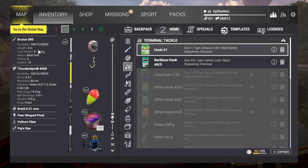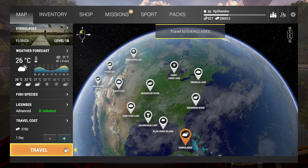So the Brutus 300, Thunder Spin 5500, Braid 0.21 — I went with braid so you've got 150 meters because they are 20kg fish. Pear-shaped floater, vulture claw again, big eyes. So let's get going to Florida.